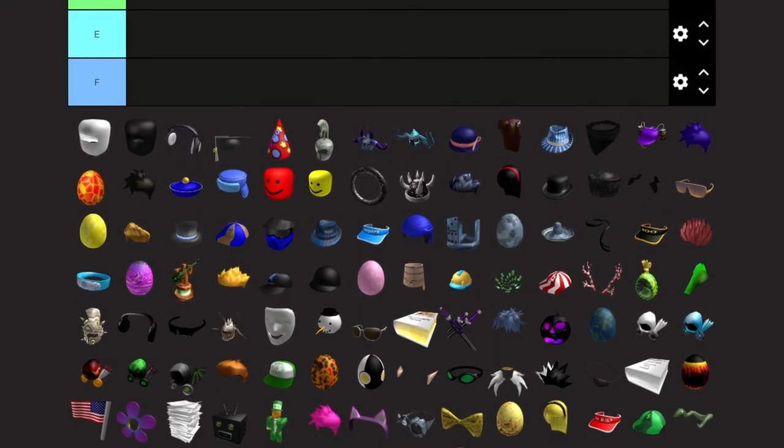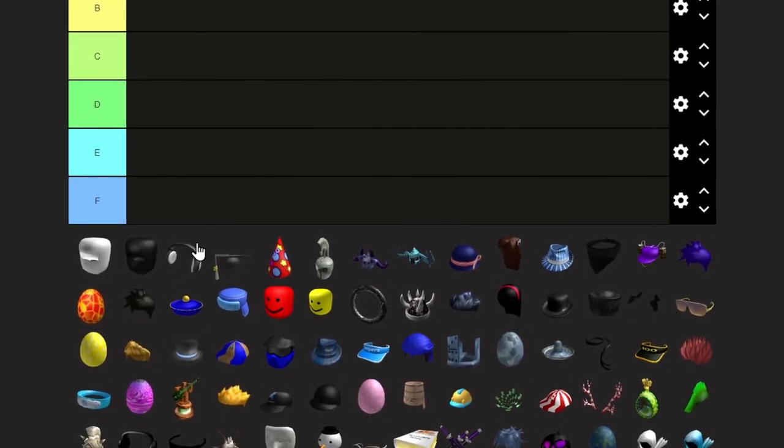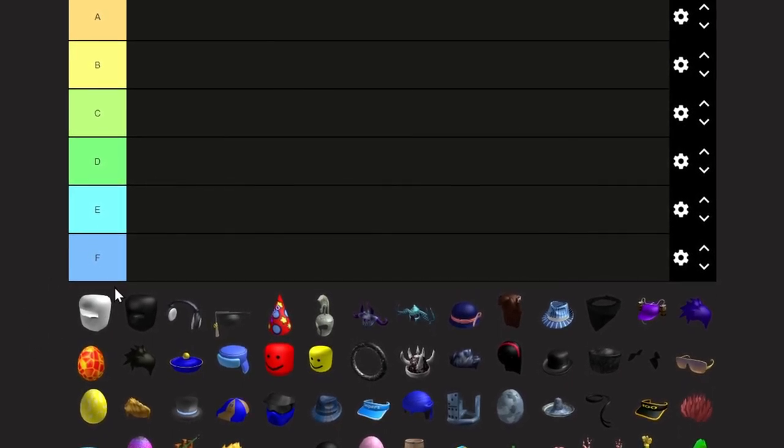Alright, so we got our tier list. We have a bunch of classic Roblox items to put on this tier list. So let's start off with the first one, and I believe it's the White Ninja Mask.